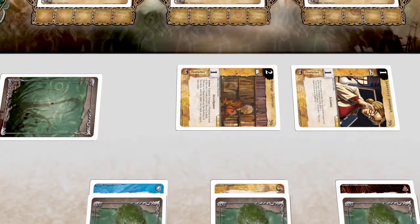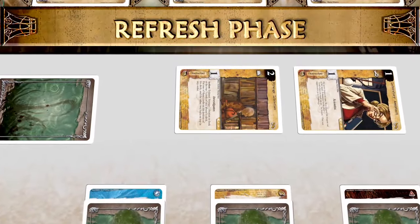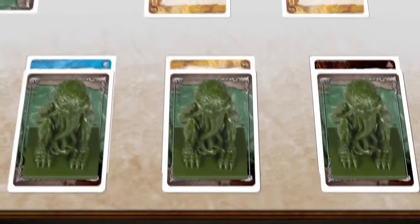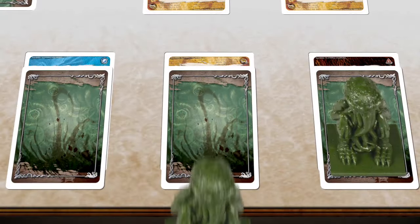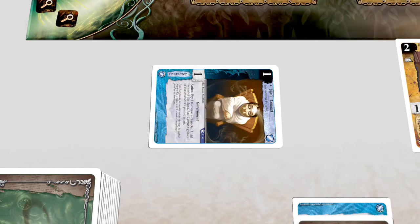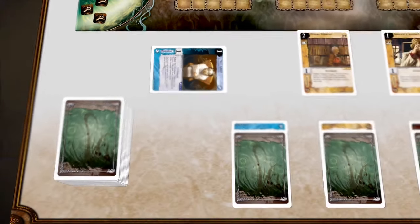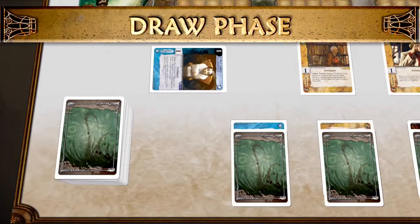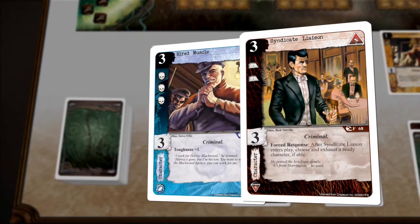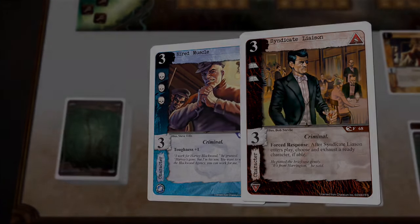First, during the Refresh phase, player one readies all of his exhausted cards in play and refreshes his drained domains. He can then choose one insane character and restore it to sanity, though the restored character remains exhausted this round. In the Draw phase, player one draws two cards from his deck. If at any point a player has no cards remaining in his deck, he is immediately eliminated and his opponent wins.